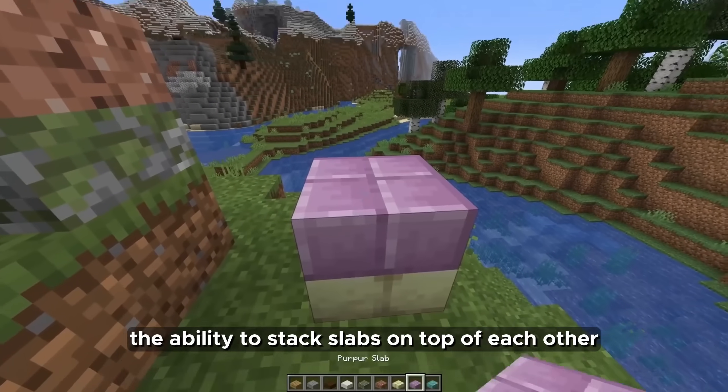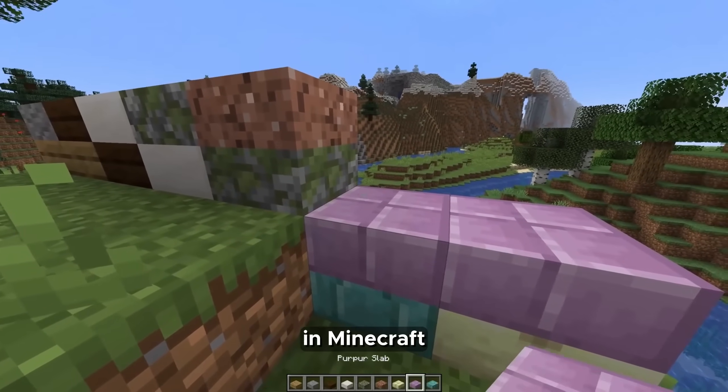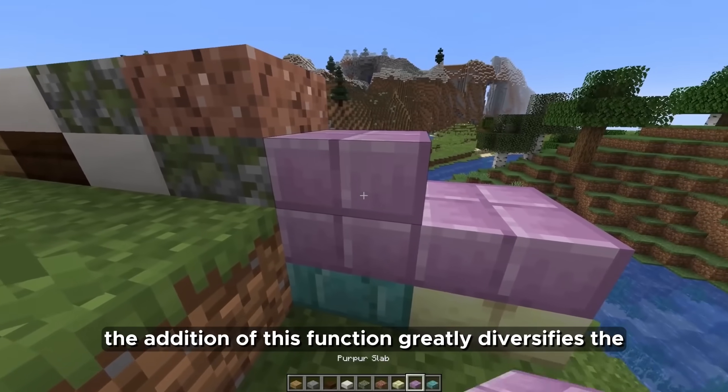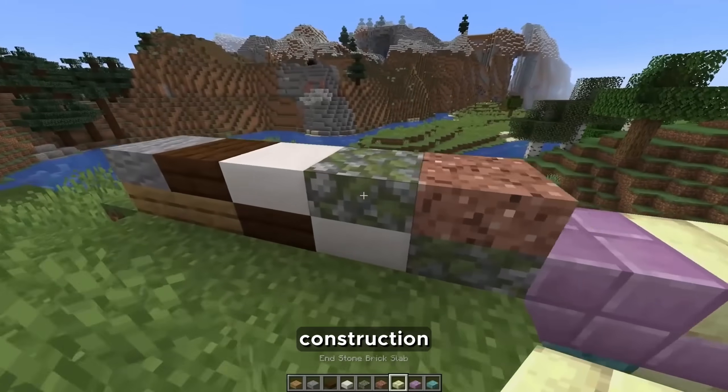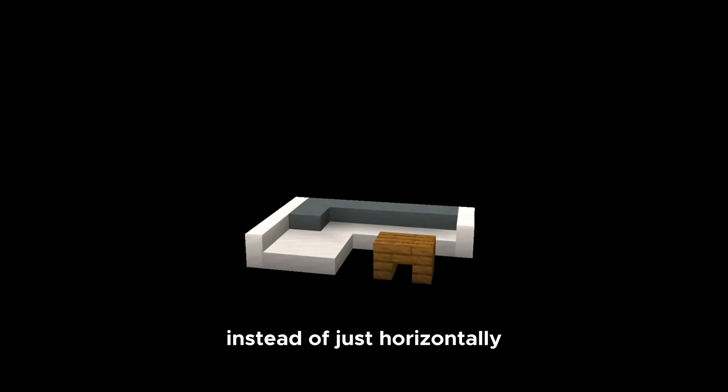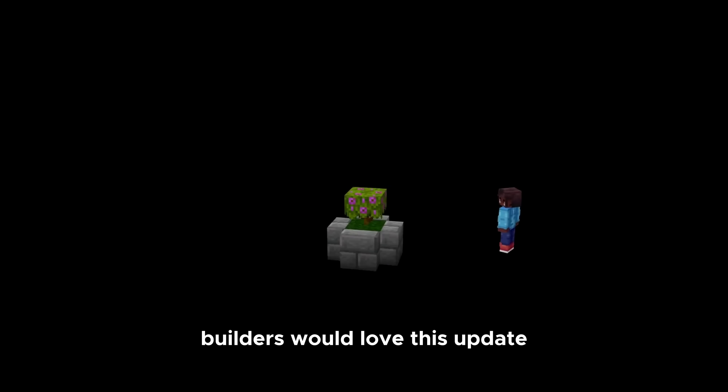Finally, add the ability to stack slabs on top of each other. In Minecraft it is not possible to put a different type of slab on a slab. The addition of this function greatly diversifies construction. I would also like slabs to be able to stand upright instead of just horizontally — builders would love this update.